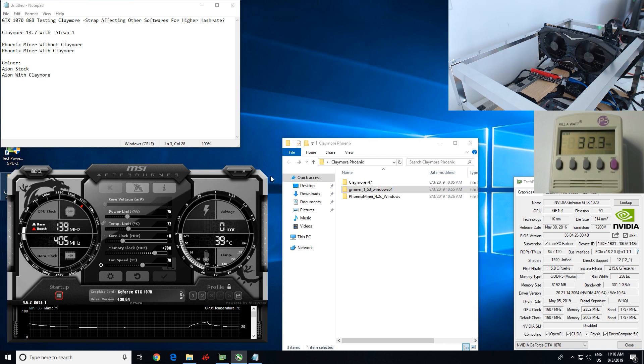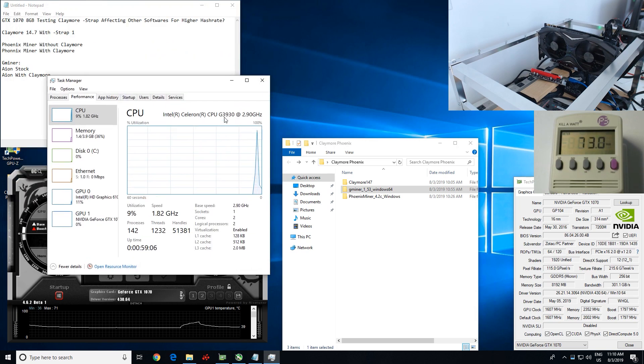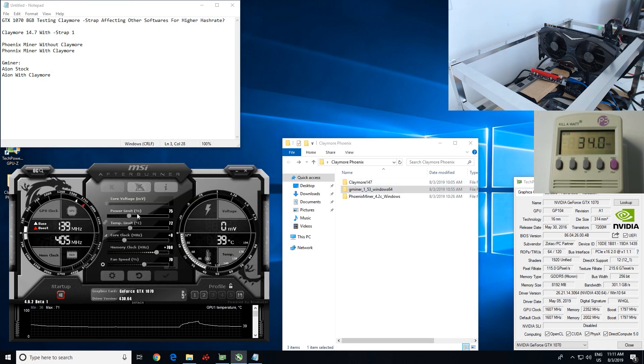I'm gonna be using a GTX 1070 from Zotac — it is the AMP Edition 8 gigabyte card with Micron memory. That's showing up on TechPowerUp. The stock wattage power consumption right now on the rig is about 32.5 watts. We are running a G3930 with 4 gigs of RAM and the GTX 1070. In MSI Afterburner, the settings I'm using are 75 power limit, zero core clock, plus 700 memory, and the fan at 70 percent fan speed.